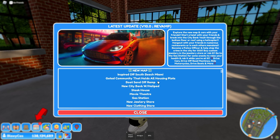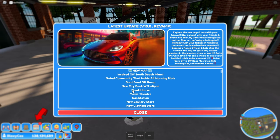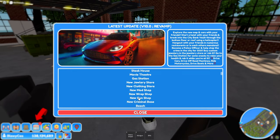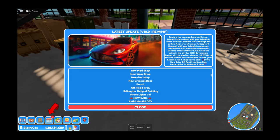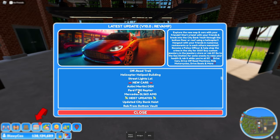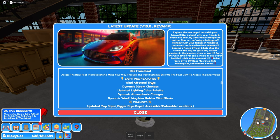There's a send-off ramp, a new city bank with helicopter pad, a steakhouse and movie theater which were already there, a gas station, a new jewelry store, new clothing store, mod shop, wrap shop, gun shop, new criminal base, beach, off-road trail, helicopter helipad building. There are also new cars: Aston Martin DBX, Ford F-150 Raptor, Mercedes GLS 63 AMG, some new street lights, and heist updates. It's going to be a long video — we're gonna try everything out.